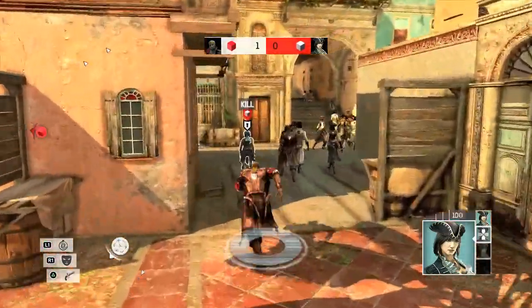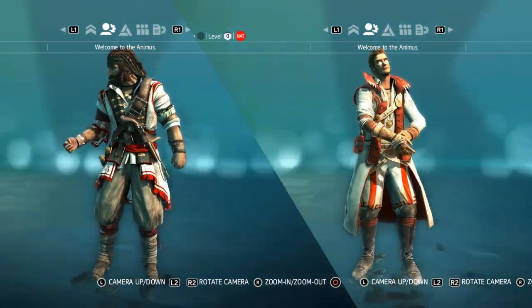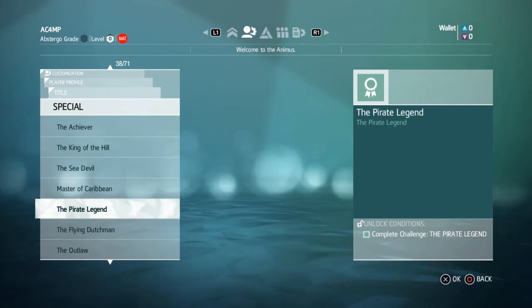This is your only chance to gain unique rewards, such as the highly coveted Assassin's costume, patron picture, and the title, The Flying Dutchman.